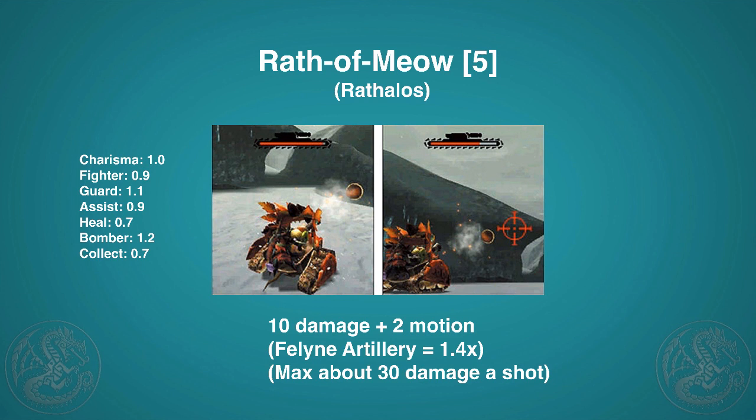Then there's Wrath of Meow — the tank move. It costs five points and you're invincible while using it, so any hit is fine. It does 10 damage and 2 motion per shot. You can eat for Feline Artillery to increase damage, but with a max level 50 bomber cat you'll only be doing about 20–30 damage a shot, so it's very fun and cute but not a game changer.